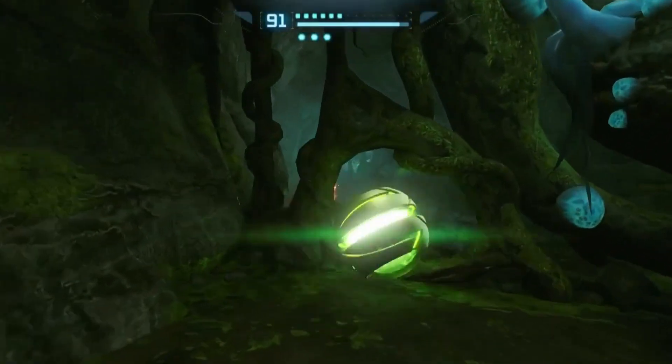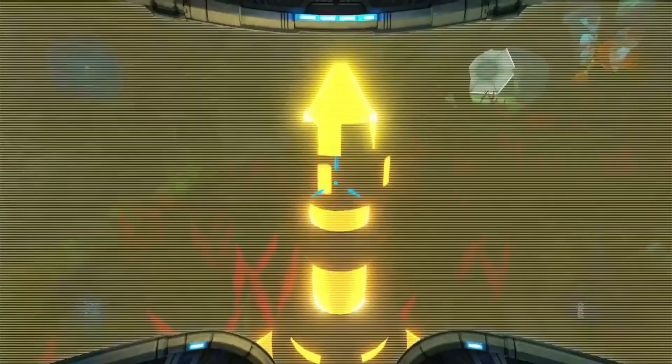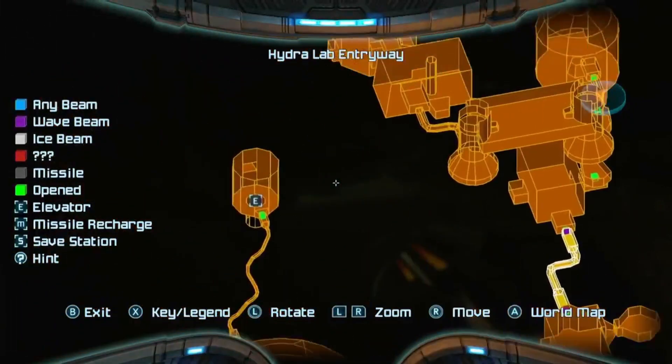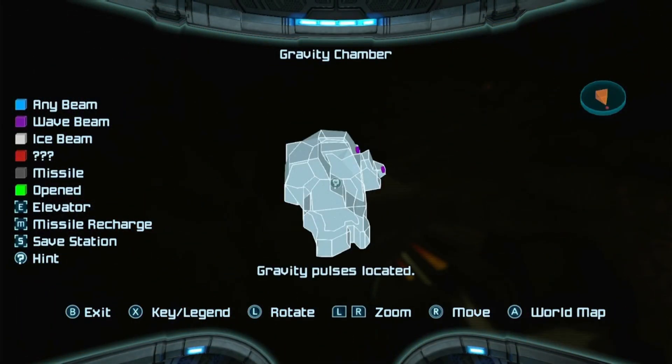First we start off with a missile expansion after we make our way back to the Talon Overworld. After that we get tipped off to a hint of gravity pulses in Fendrana Drifts.